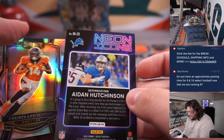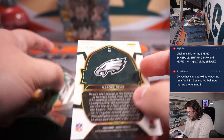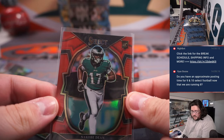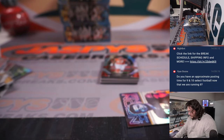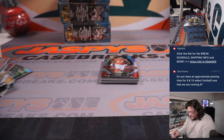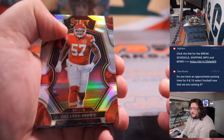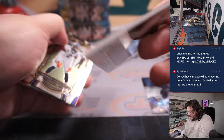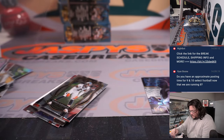Aidan Hutchinson silver Neon Icons. N'Kobe Dean for the Eagles, 66 out of 99 — red Philly, going to Thomas. Sauce Gardner on the suite level. Nice Aidan Hutchinson going to Seth and the Lions. Prescott Neon Icons. Trin McBride, 38 out of 75 on the RPA, going to the Cardinals and Will.